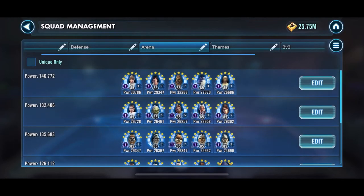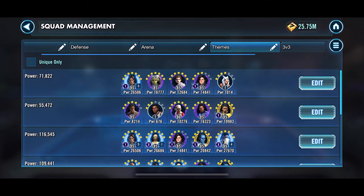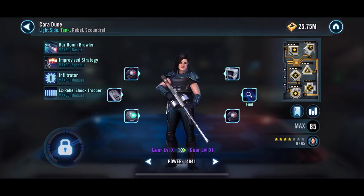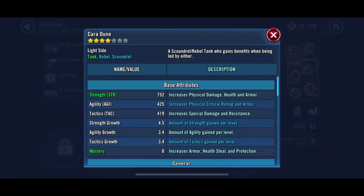I'll go through and show you my mods now. Jyn is a super fast character, C3PO is super fast, so they can lead the way and get those stacks of Translation out there and pass the turn meter over to Cara Dune, who is presently Relic 5.